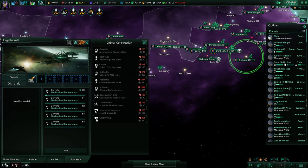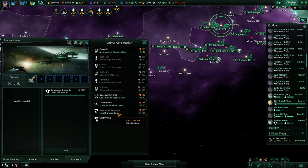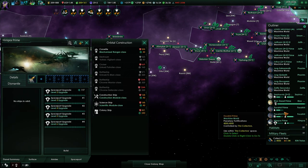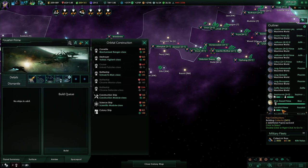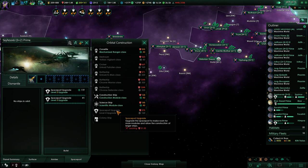Let's build a couple more ships. I also need to make sure I fully upgrade those spaceports. A couple more level-six spaceports are probably going to come in handy. Sehuvis, your spaceport is also not fully upgraded yet.